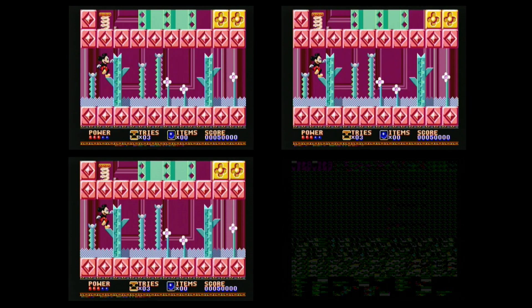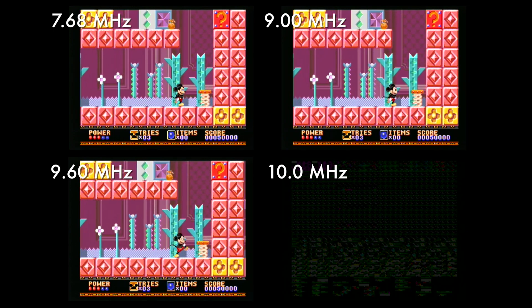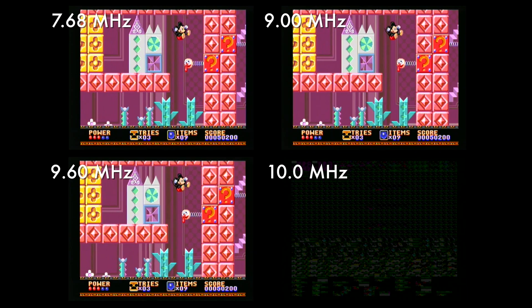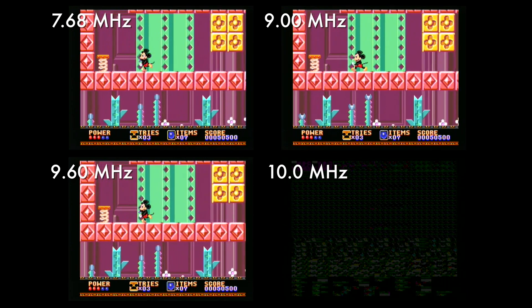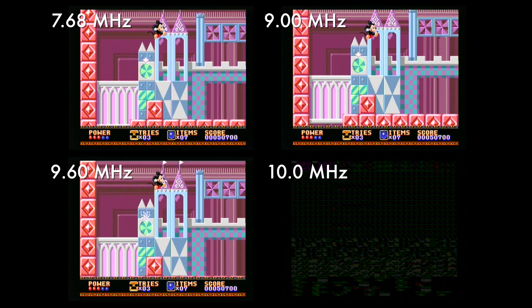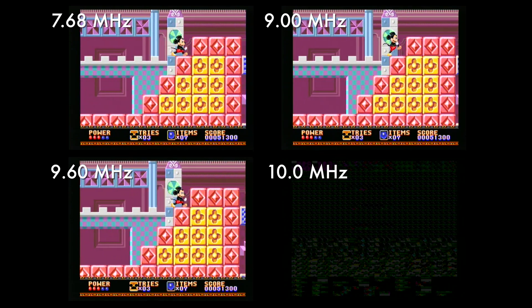We're going to start with side scrollers, and for this I picked two main titles. First, Mickey Castle of Illusions. In my experience, Mickey ran about the same whether at standard clock, a 9, or a 9.6MHz overclock. Visually it didn't have any big differences and it didn't feel any snappier in gameplay. It did however crumble to bits at a 10MHz overclock, making it one of the games that benefited the least from overclocking — likely because it's not a visually complex game and was probably optimized to run at a slower clock speed.